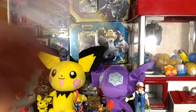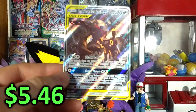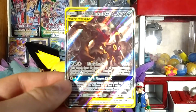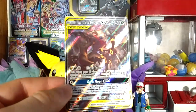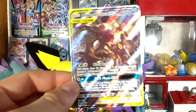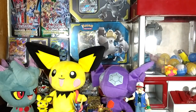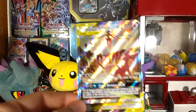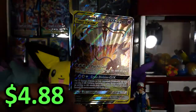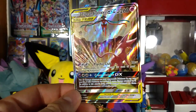Second to last, we have the Umbreon and Darkrai GX card — very beautiful, very lovely. I wouldn't have minded it if there was a little more detail; there's not much aside from a city background. You can look them up if you want to see more. I would have gotten this one, but you all know why I got the other one. Because this last card, the Espeon and Deoxys GX, is so beautiful. Look at that foil — it's like the foil is also in the explosion of the card. It's beautiful and I love it.